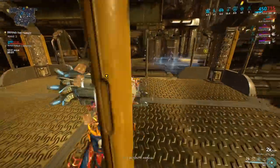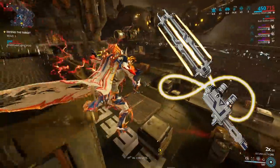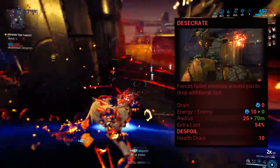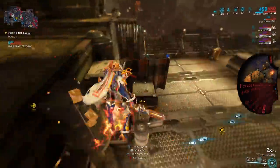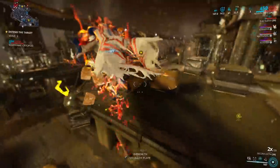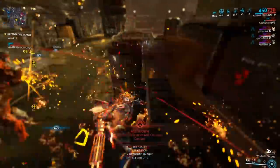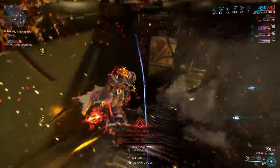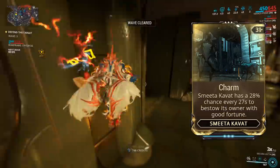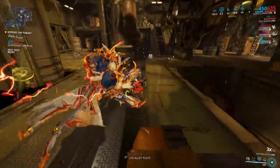Grab yourself a Necros along with a Saccara Lecta. Necros' third ability has enemy corpses drop extra loot, credits being one of them. The Saccara Lecta is a syndicate melee with a special effect that when you kill enemies with it, they drop extra credits. You can add a Smita Kavat with the charm mod equipped. Make sure to do the mission in public, as it will have more mobs, yielding more credits.